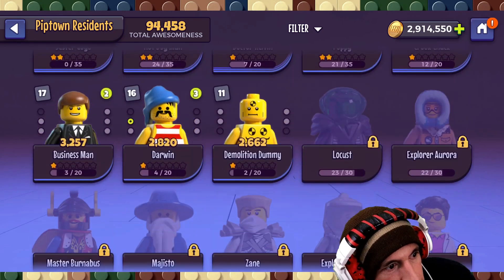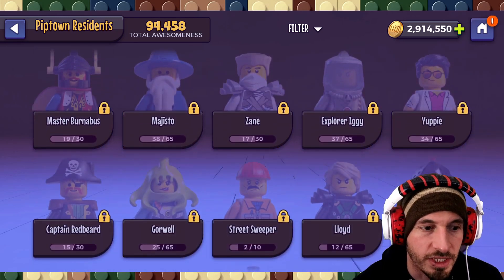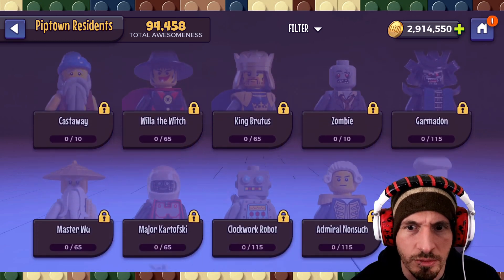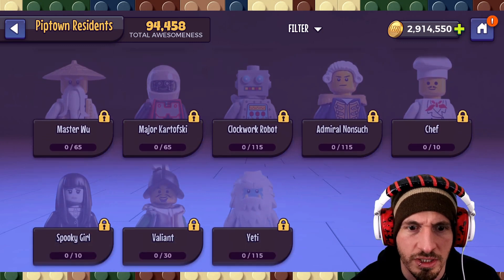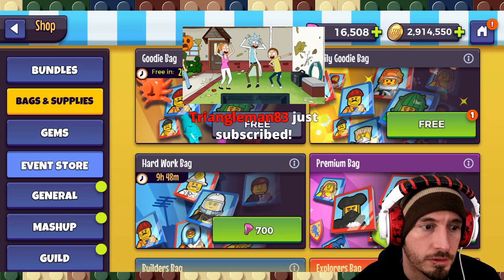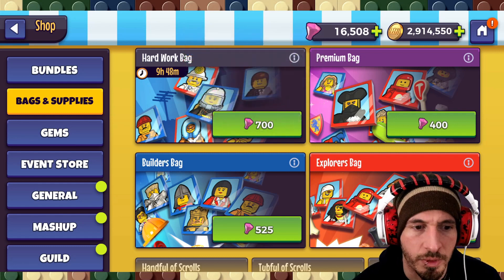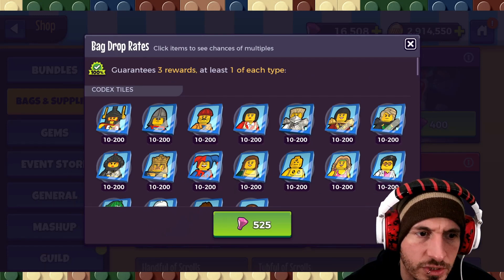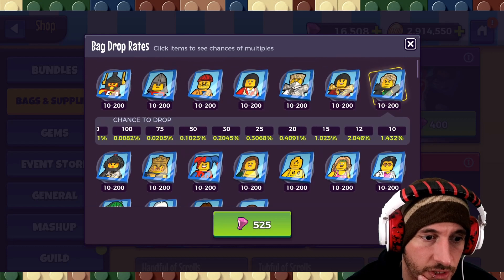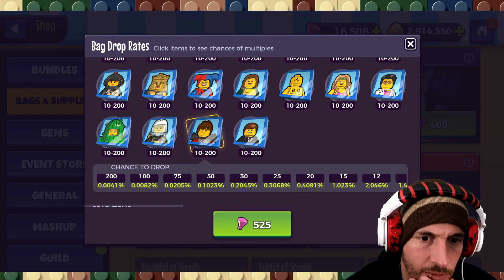This is our current roster. There are a lot of units we don't have — we don't have Master Burnibus, Zane, Lloyd, Princess Storm, Basil, Fitness Instructor, or King Brutus. These are all units that are in the Builder Bags we're summoning today. We're hoping mostly for Ninjago units — especially Lloyd — and Castle units. I love Castle units in general. Okay, let's go. Let's do it.